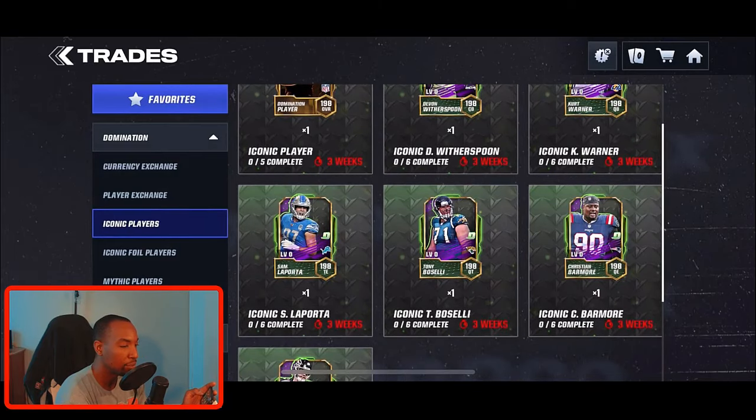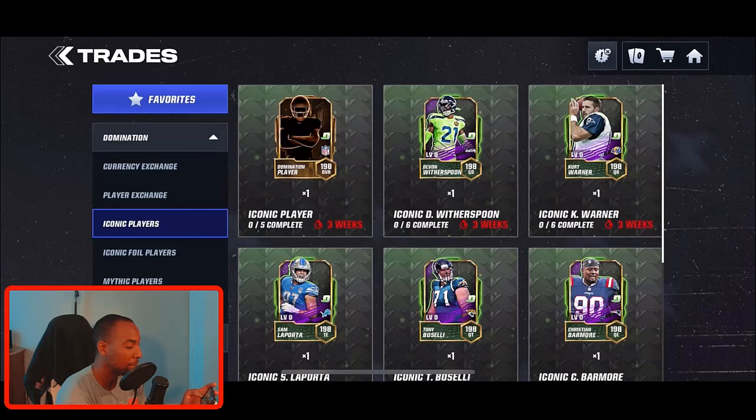Midway through the promo they normally drop three different sets of players, so before they drop the next set you want your first iconic complete. Since this promo is 15 total days you'll be able to get three iconics no money spent. Since you're guaranteed one epic player today, get the Barrymore first. By Monday or Tuesday you want your first iconic done — that puts you on pace for three total iconics by the end.